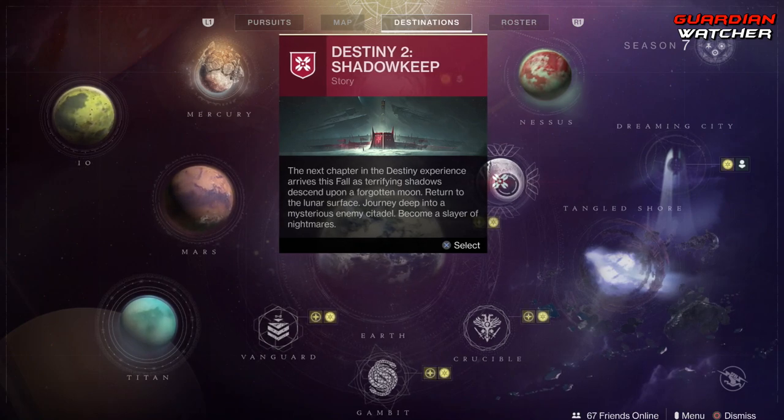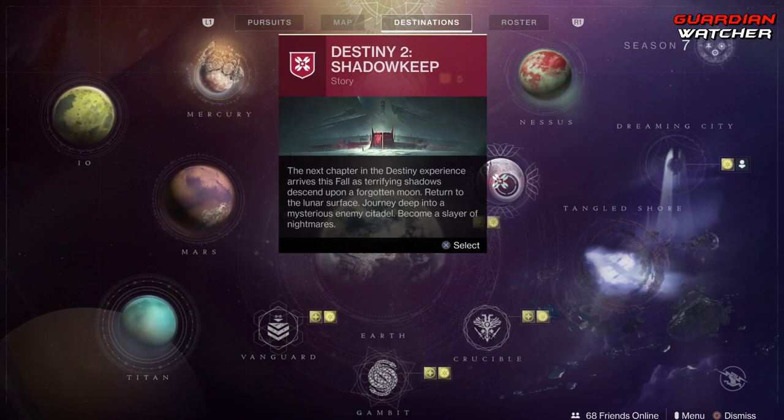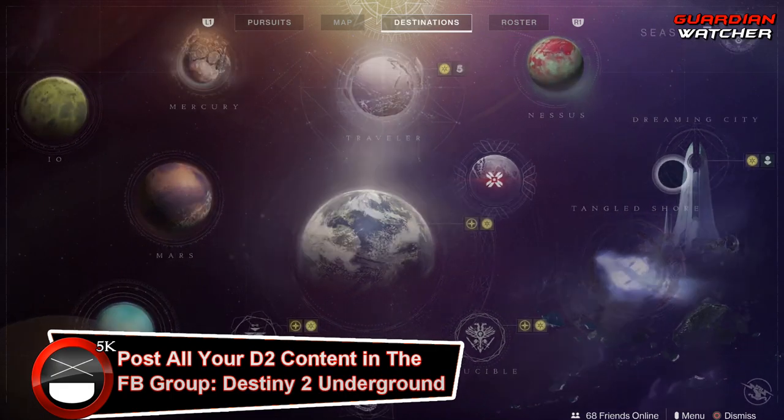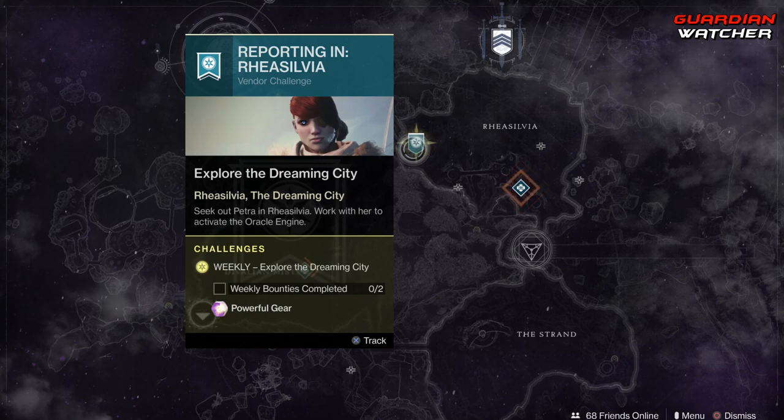Destiny 2 Shadowkeep will be the giveaway for July 2019, so definitely stay tuned to the channel for that. As for the Dreaming City, Petra Venj is on the Rheasilvia area and we need to complete two of her weekly bounties.